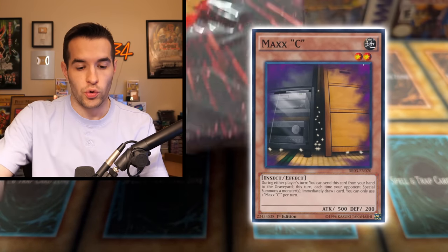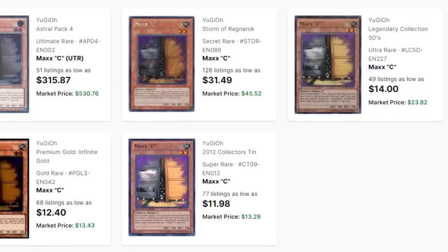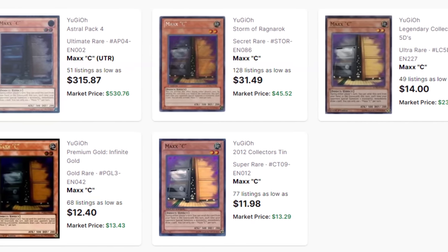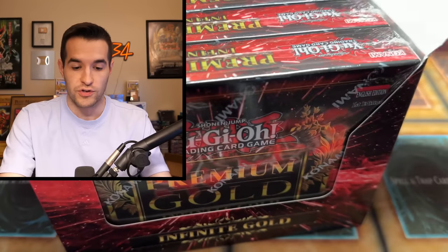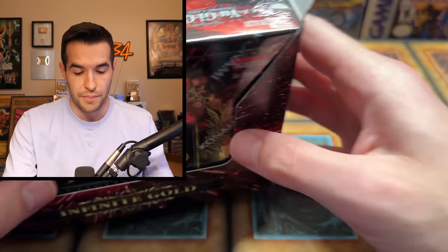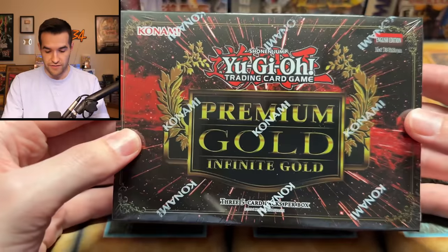Inside, we can potentially pull the Maxx 'C' gold rare. This is a highly debated card in Yu-Gi-Oh! — very popular, very expensive. It's been banned for a very long time because it was so good. Originally came out in Storm of Ragnarok as a secret rare, and has an ultimate rare printing in Astral Pack 4, which is incredibly rare and hard to find. It's crazy expensive even though it's not playable in the TCG, but in OCG and Master Duel you can use it, which is an absolute nightmare — unless you have it, then it's great.